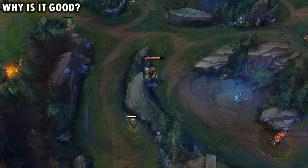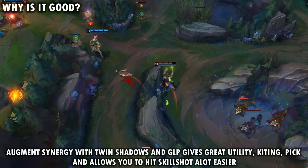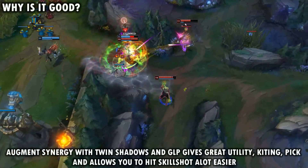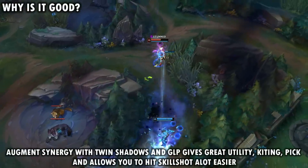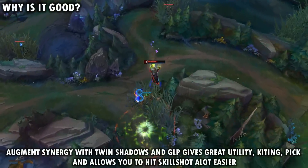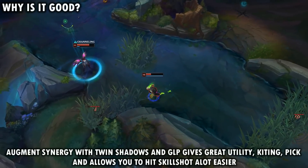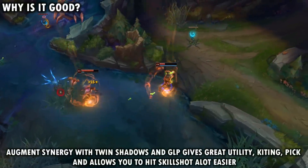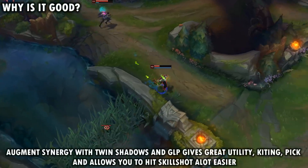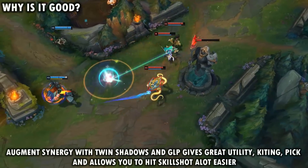The main reason why this setup works really well is due to the synergy between Glacial Augment, Twin Shadows, and Hextech GLP. Whenever you shoot out the active portion of your Twin Shadows or your Hextech GLP and it hits an enemy, your Glacial Augment is going to shoot out a Freeze Ray that's going to slow the enemies for 5 seconds, and it's going to be a 60% slow. This gives you a ton of extra utility, a lot of kiting potential, a lot of pick potential, and it is really strong for teamfights. Not only does it help you kite really well and lock down enemies, it also helps you very easily line up your abilities and hit your skill shots.